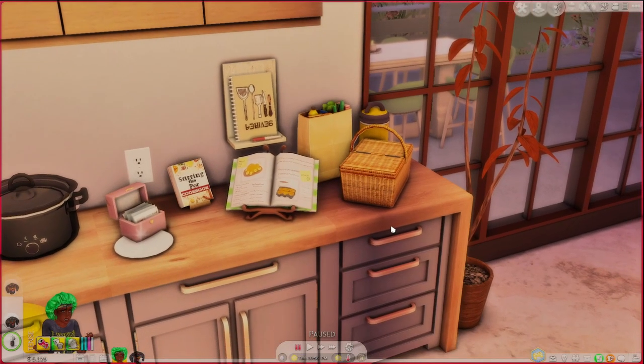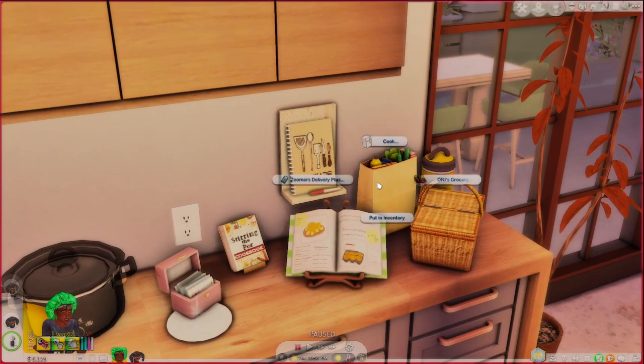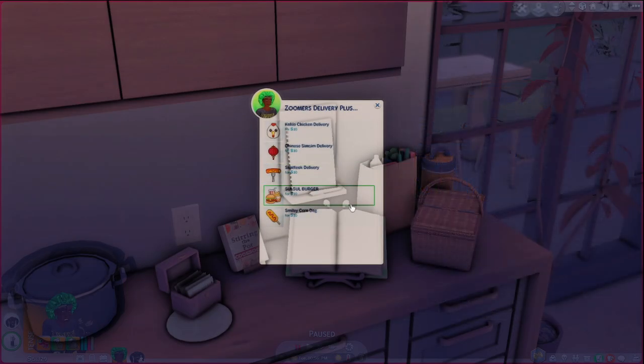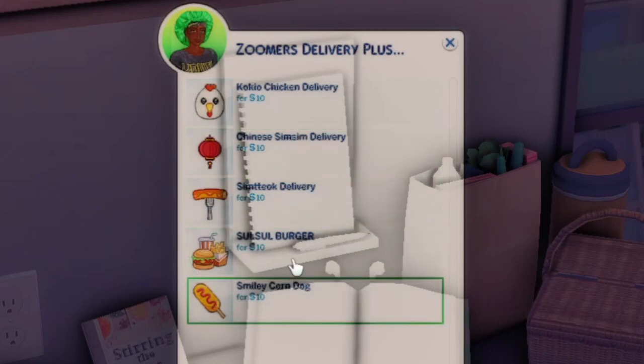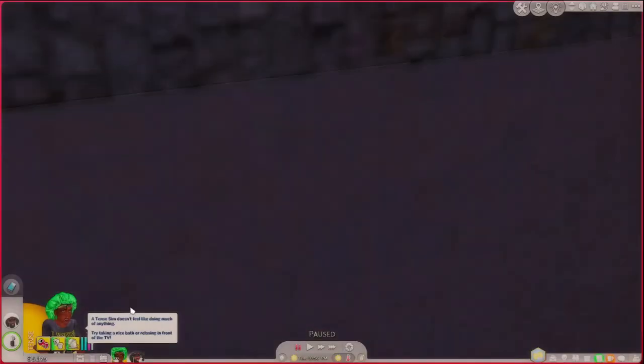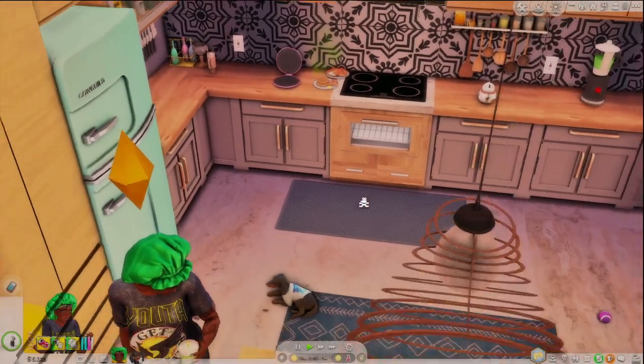The final mod is Oni's Recipe Pack. Most of you may already have this, but I'll show it anyway because it updates constantly. Oni's Grocery Cook and Zoomers Delivery Plus all come with this singular item — Zoomers Delivery Plus is more of an add-on to the in-game Zoomers delivery. You can order chicken Chinese, Sim Thuk delivery, Sil Sil burger, and Smiley Corn Dog. I'm going to order a Sil Sil vegan burger — you just click, place your order, and somebody comes to your door and delivers the food.